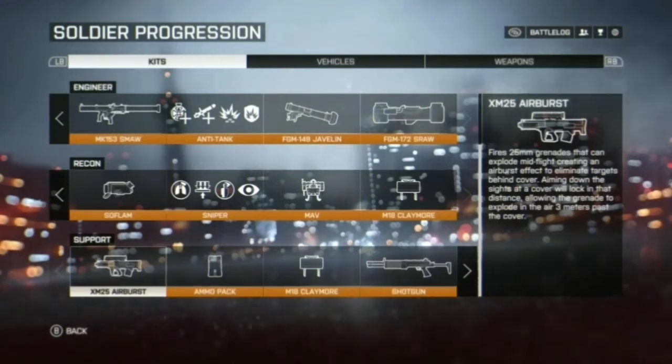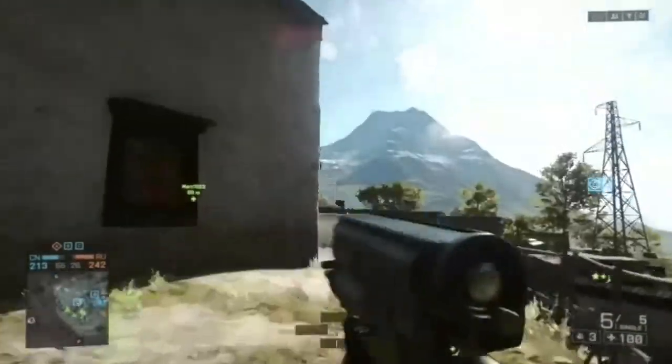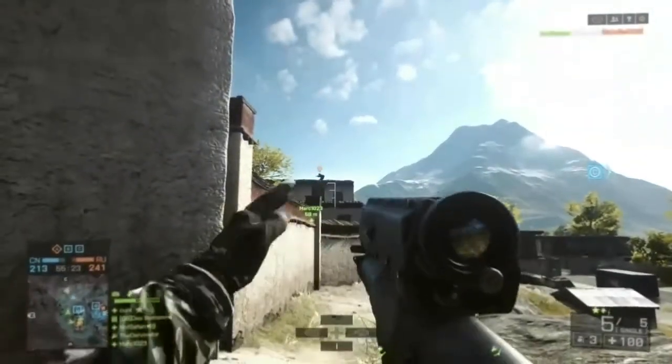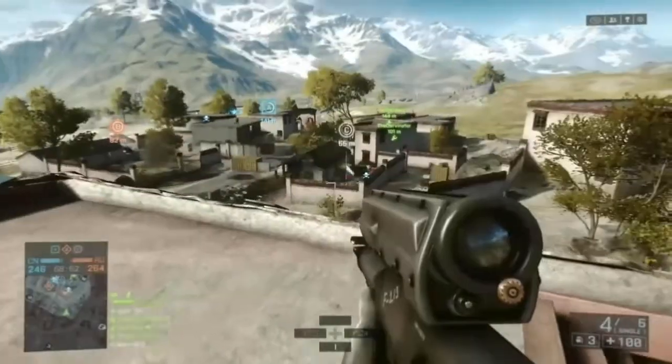Sure, you can use it as an automatic grenade launcher, but that's not what it was designed for. The Airburst is made for engaging targets behind cover or those annoying snipers camping on rooftops, as the projectile is able to detonate three metres past cover.